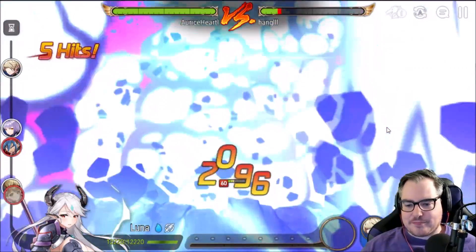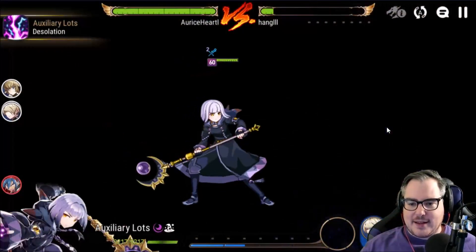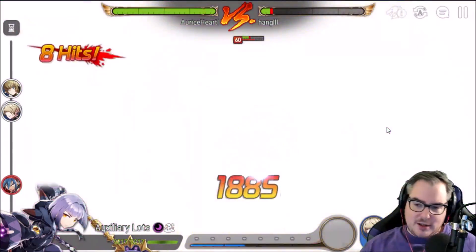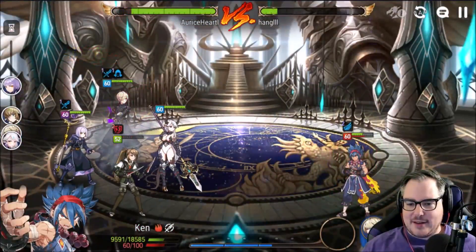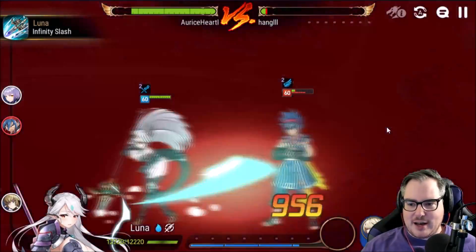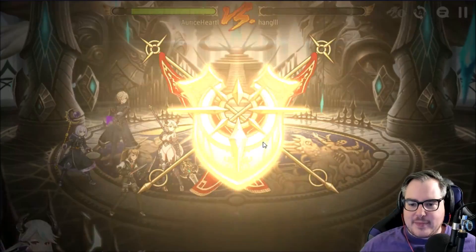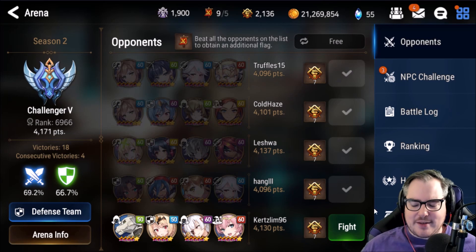If my Luna actually did damage we would kill something — and we did, nice. That's pretty much how this goes, and every battle should look basically identical to this unless I screw up somehow. That's so many fewer button presses than everything else.